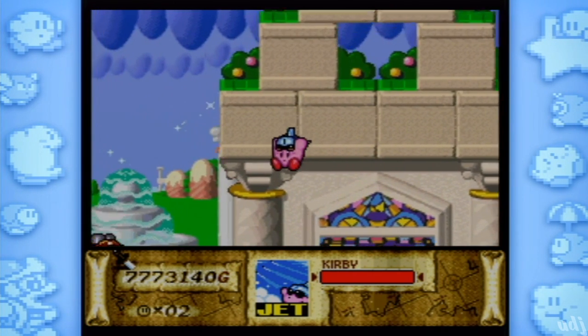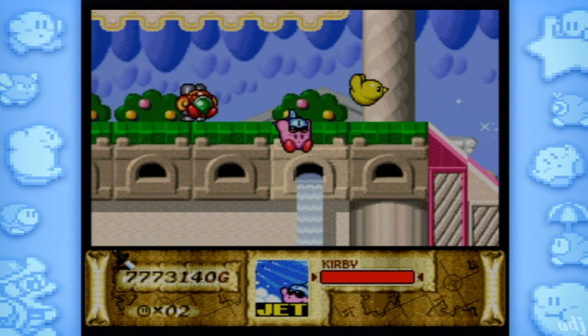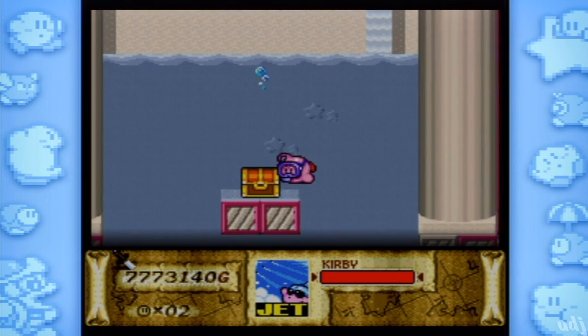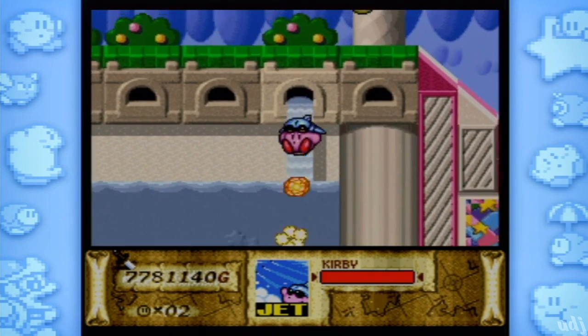Okay, so here we go. Oh cool, that window — is that showing Mr. Shine and Mr. Bright? I believe it is, yes. First secret is down this waterfall, because it's the only one that's flowing. That's cool. And it takes you to the first treasure of the last episode — Charm! Is that a crucifix? I think that's an Ankh, mate.